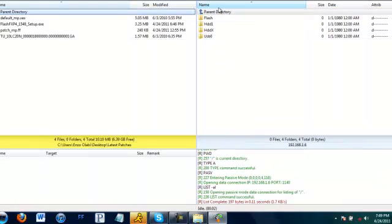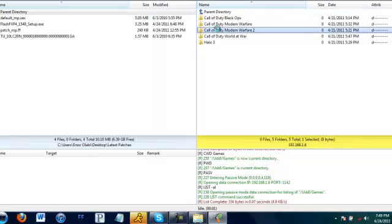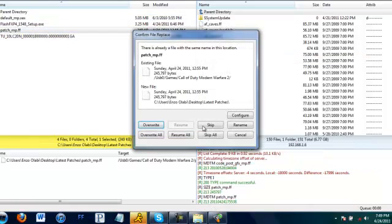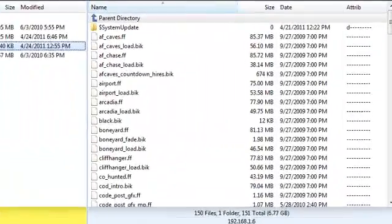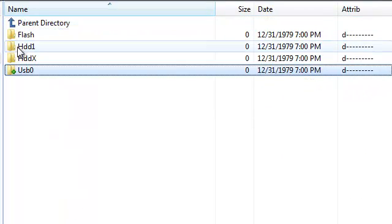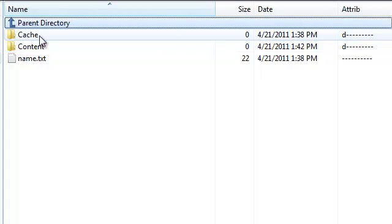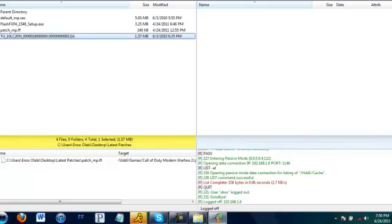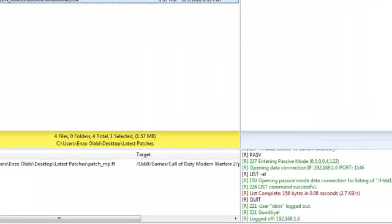You should get your JTAG directory here with all your folders. Navigate to your Modern Warfare 2 folder where the game's installed. And then drag and drop the default_MP.XX into here. And then drag and drop the patch_MP.FF in here as well. I'm not going to do it though because I already have it on there, so there would be no point. Then go to your root folder and navigate to your hard drive. Click on Cache. And then drag and drop the title update in there as well. And then once you've done that, click Disconnect. And then you can either minimize or exit out of this program.